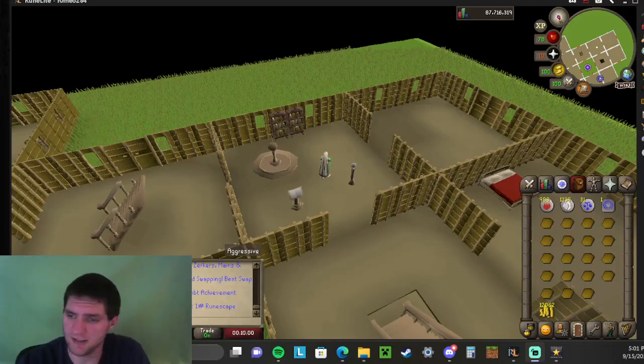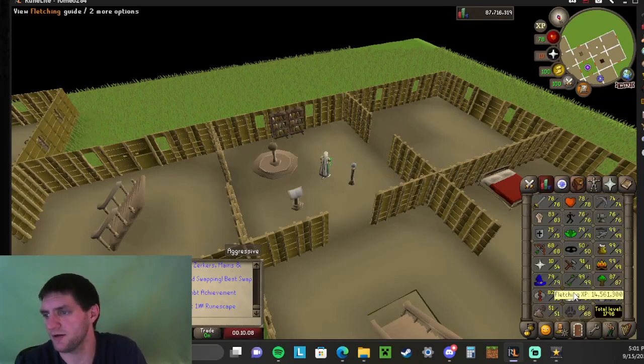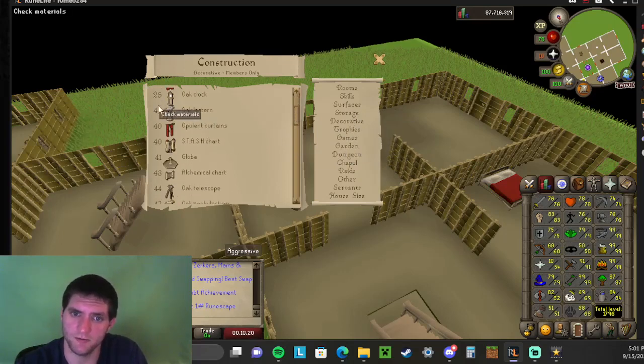What is up guys, today I'm going to show you how to make some tele tabs. There are only two requirements. You have to have at least 40 construction to make a lectern, because you have to have a lectern. Go into the decorative scroll menu, a little bit down.